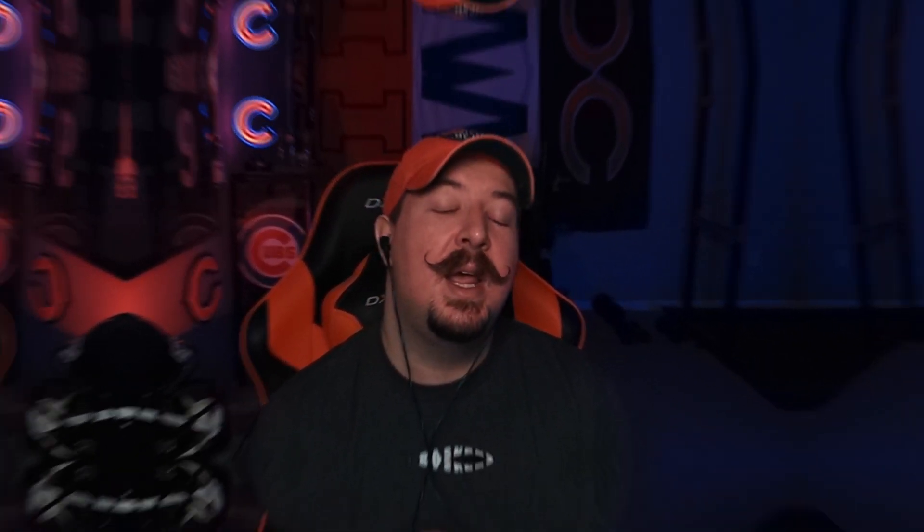A lot of players think that stopping the run is all on your user gap shoots or having your inside stuffs or no outsiders abilities in the right spots to stop the run. And to be honest, that's a good start, but it's not all of what you need to know when it comes to run defense. Every single defensive shell, depending on what type of coverage you call, has a run fit. And a lot of players don't even know that you can bring up your run fits and help understand where you need to be as a user for your run defense. I'm going to help explain the difference in the different zone coverages, as well as some of the man coverages and what their run fits look like.